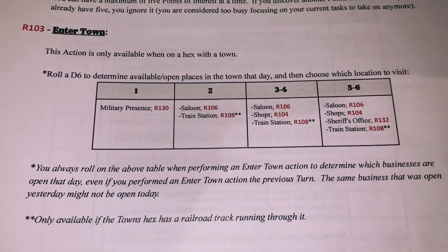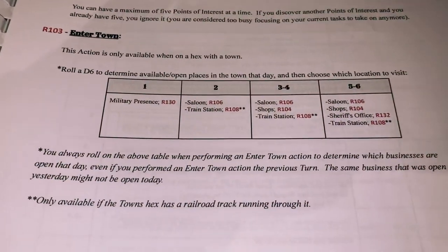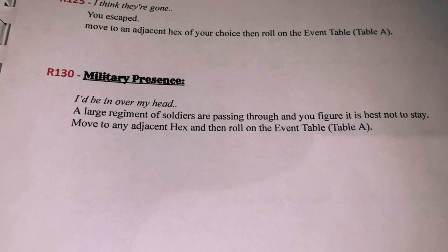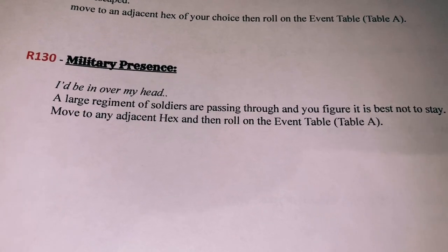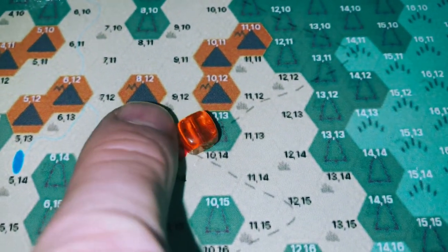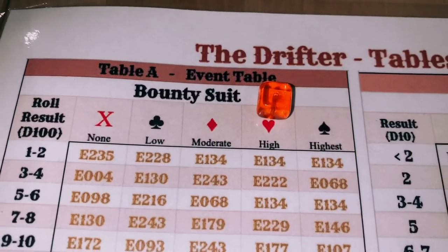R103 — this action is only available on a hex with a town. Roll a d6 to determine available open places in town that day, then choose which location to visit. Rolled a one — military presence. R130: A large regiment of soldiers are passing through and you figured it's best not to stay. Move to any adjacent hex and roll on the event table. Let's stay along the railroad and go to hex 1013, which is a forest hex. Now we roll for a random event. Based on our current bounty suit — high — we roll on this column, rolling a d100.